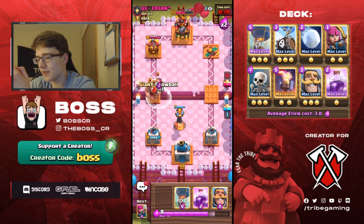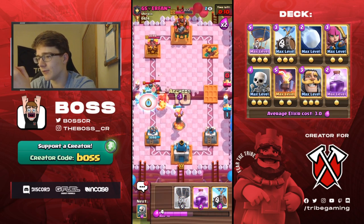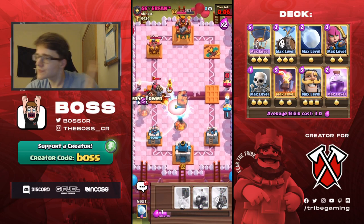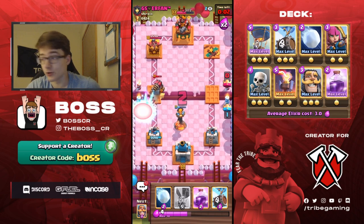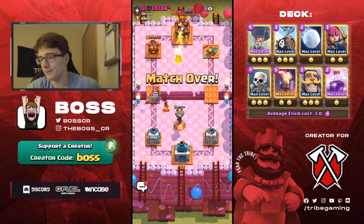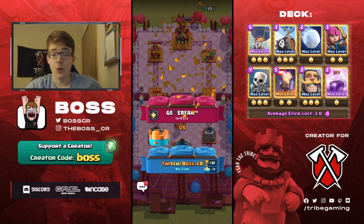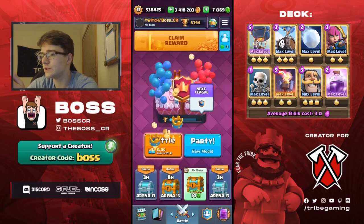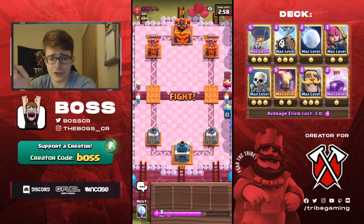We're gonna be able to space out his push a little bit because we forced the E-Wiz in the other lane. We go for skeletons, then a knight, then archers to surround the sparky - skeletons last second so the sparky doesn't shoot our tower. Pretty perfect defense. That's the thing - some matchups your inferno is all you need on defense, like versus Royal Giant, golem, and giant sparky here too. But there's other matchups where obviously the inferno isn't enough, like royal recruits.